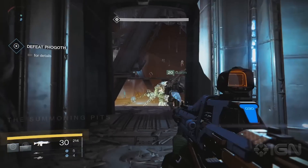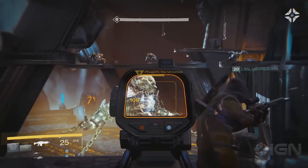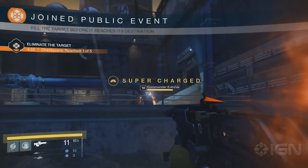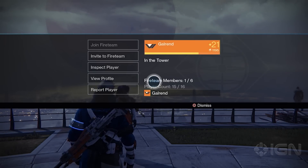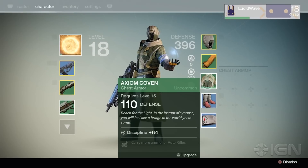Four new Crucible maps will also be included: Thieves' Den on Venus, Black Shield on Phobos, Widow's Court on Earth, and The Timekeeper on Mars. Interestingly, there are also new game modes titled Hardcore and Inferno shown, which modify existing modes, making it so that there are no trackers and only kills earn points.